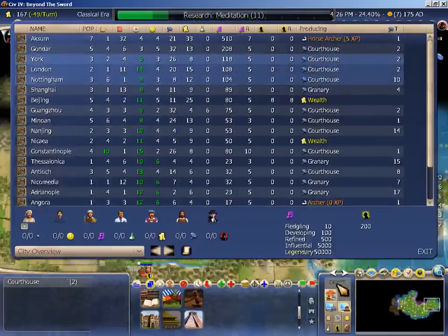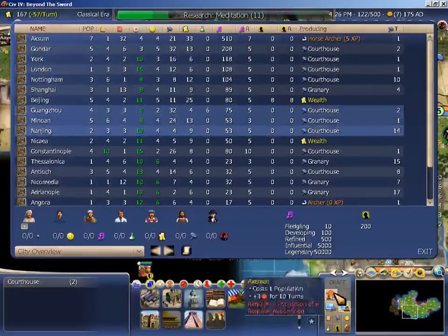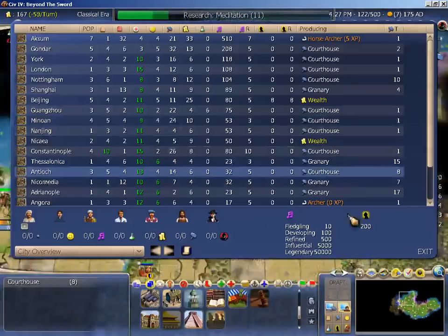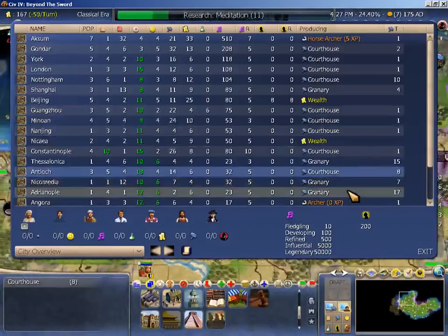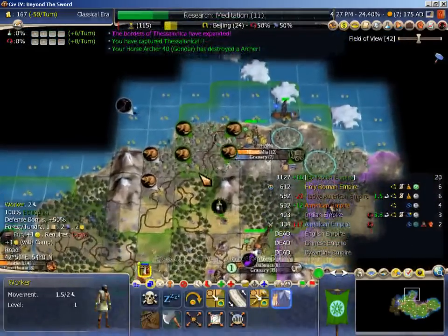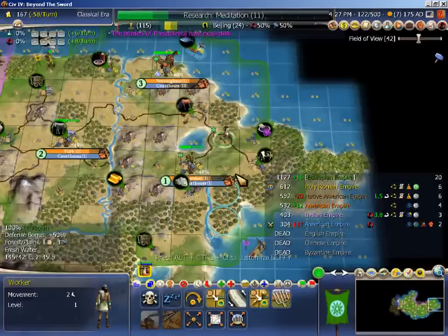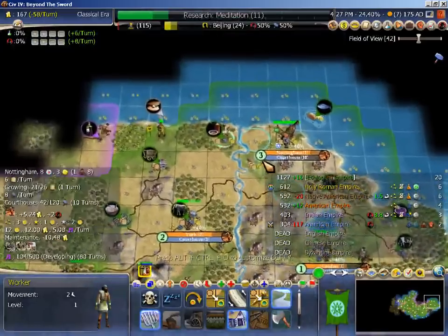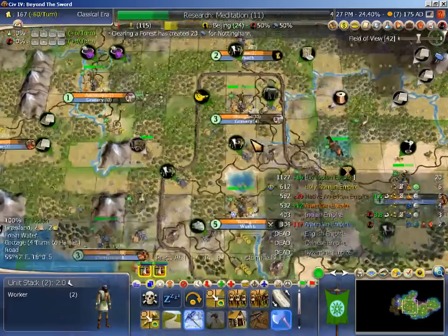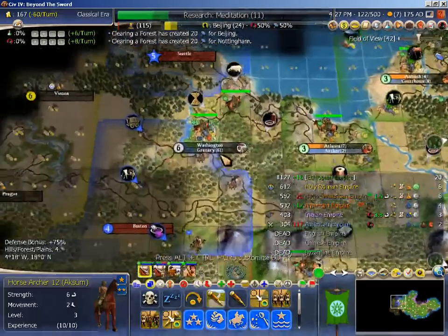Everything but Gondar I want whipping in the courthouse. I am organized - that does help. It's annoying that he took that city from me. And then I'll probably want Forbidden Palace soon too.